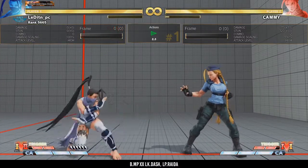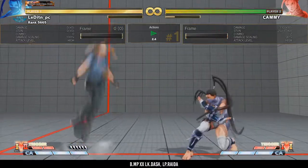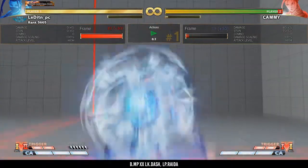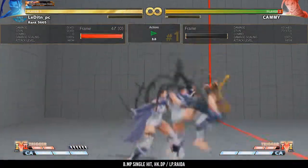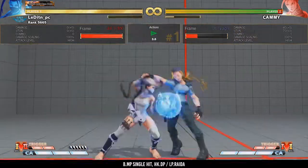Combos with back medium punch. Back medium punch can be used in many ways, from several anti-air combos to beating V-armor moves and more. For the anti-air combos with back medium punch you have 2 options. The first one is to cancel the first hit into a command dash and then go for an LP rider. The second one is to get a single-hit juggle from the back medium punch, then combo into a heavy DP or an LP rider.